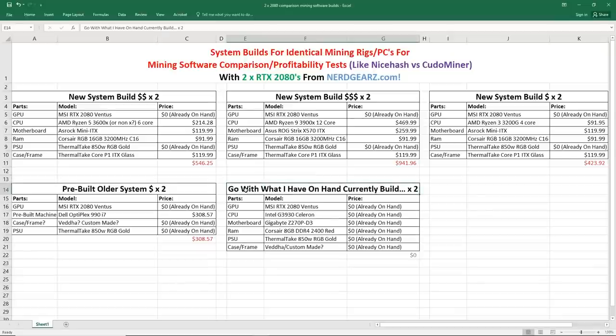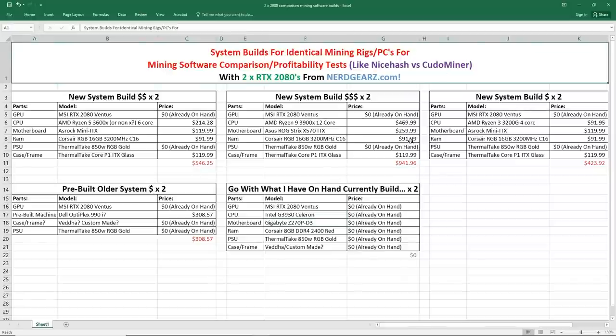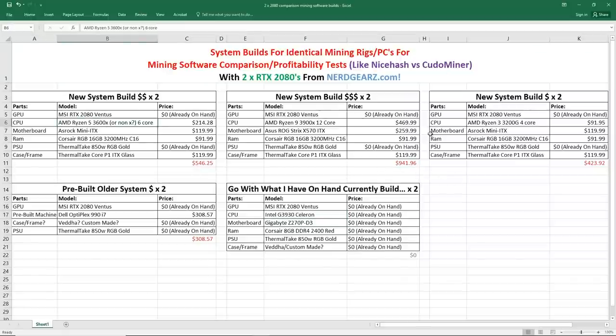The last build I could go with is just whatever I have on hand. I actually have two Gigabyte Z270P-D3 motherboards with G3930 processors and 8GB of DDR4 memory. I could already utilize these and put them on my custom-made golden aluminum frames. But initially I do want a good CPU because I want to CPU mine on these builds as well. If I do NiceHash or KudoMiner, I'd be using the CPU for mining too if I go with a Ryzen 5 system.